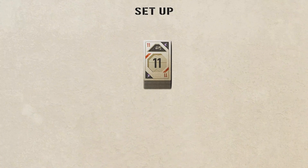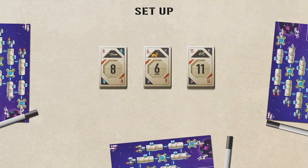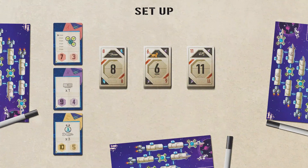Shuffle the Starship cards and split them into three draw piles of 21 cards, number face up. Each player takes an adventure sheet and a dry erase marker. For the missions, follow the campaign book, or else if you don't play in a campaign, take the mission cards A, B, and C of that particular adventure.